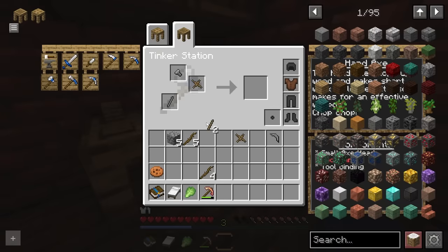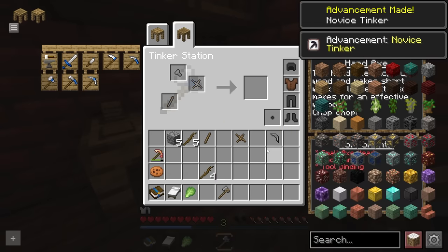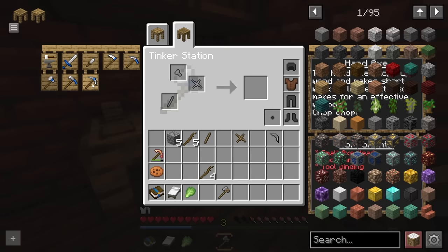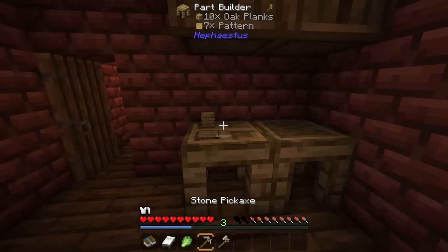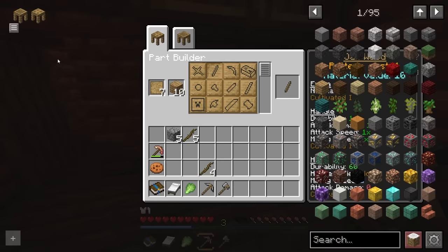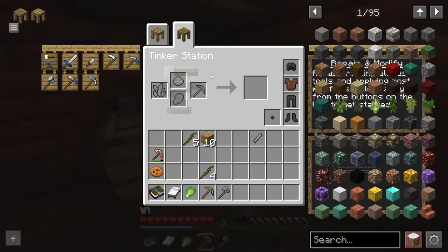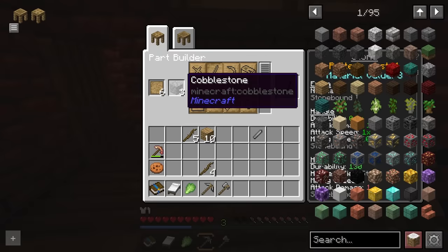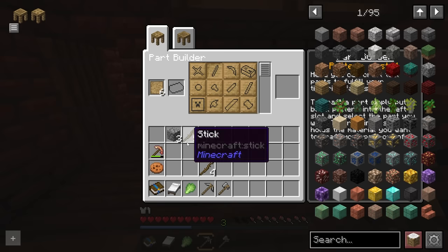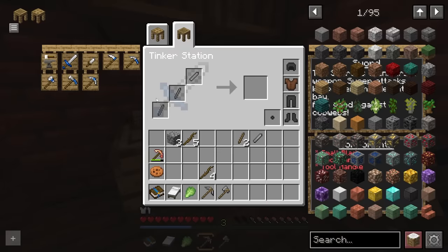We can always upgrade these later or make better ones down the road. We do have a copper pickaxe, which is very nice to have to start with, but not always guaranteed. I should probably make a basic sword as well. To do that, we'll make a stone sword — just a blade. It requires two rods. This would be better with cactus, flint, or bone, but we'll use just wood. And there we go — basic tools and a weapon to start with.